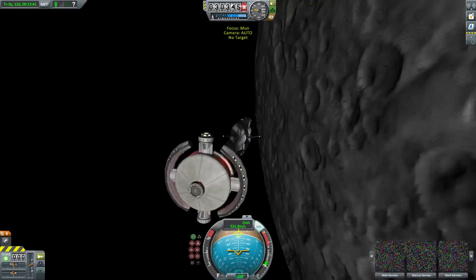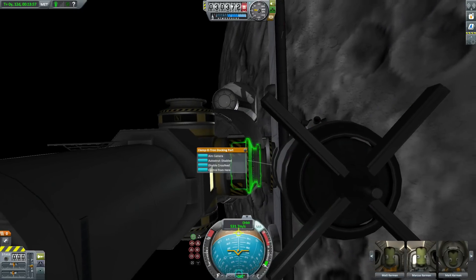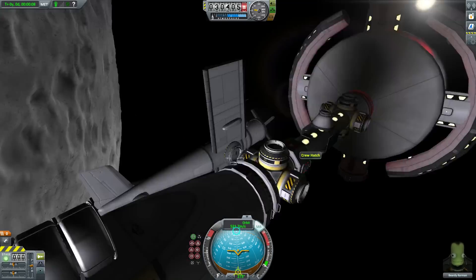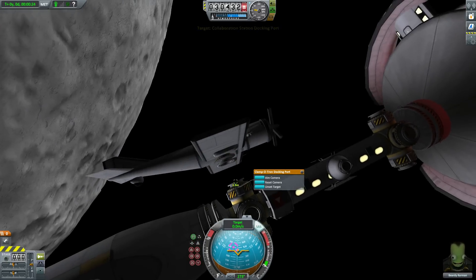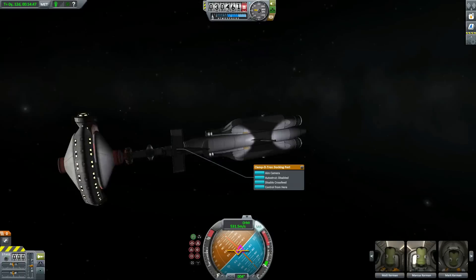Unfortunately, we're slightly skew-iffed and this is really annoying me because I have a slight level of OCD, so we need to undock the Space Fire again, just slightly realign it so it's nice and lined up with the station. And bring ourselves in for our final docking maneuver.